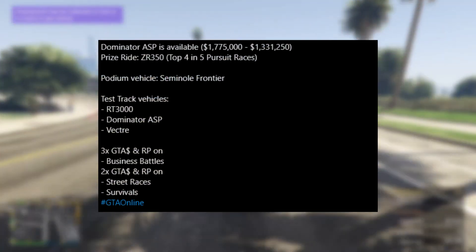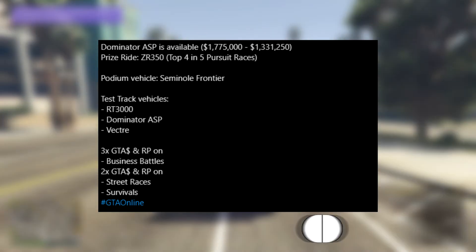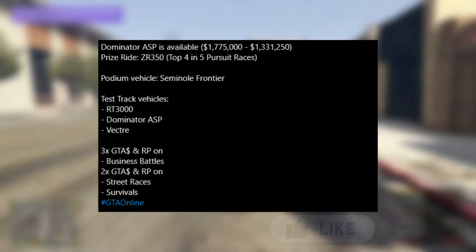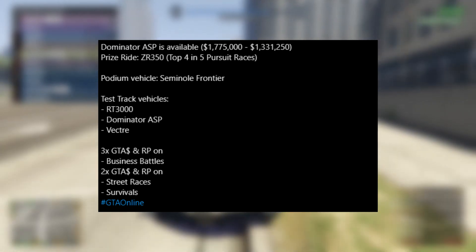Starting things off, the Dominator ASP is now available. You guys can pick this vehicle up for a stock price of $1.7 million, or if you get the trade price, you guys can get this vehicle for $1.3 million. The Dominator ASP really does look nice, and if you guys have the money for it, I would definitely recommend that you try and get it.